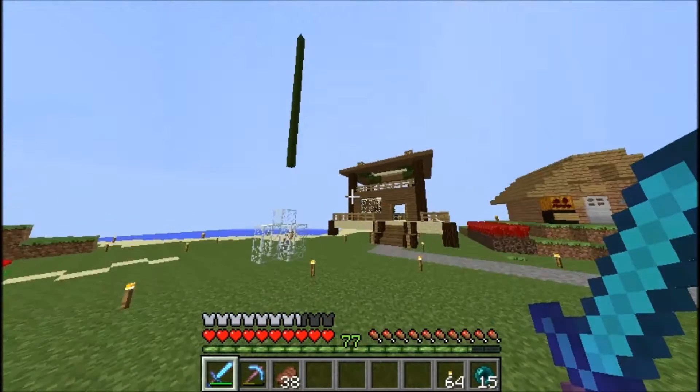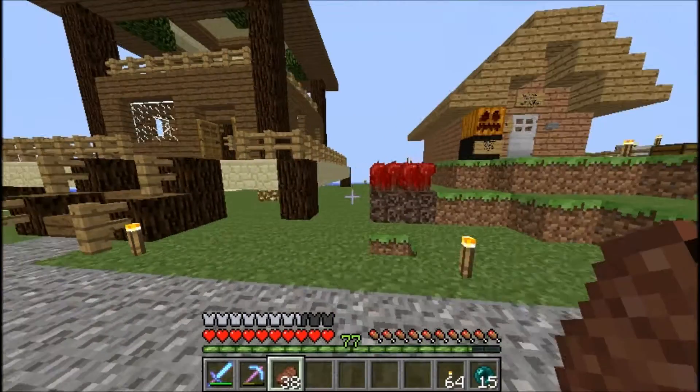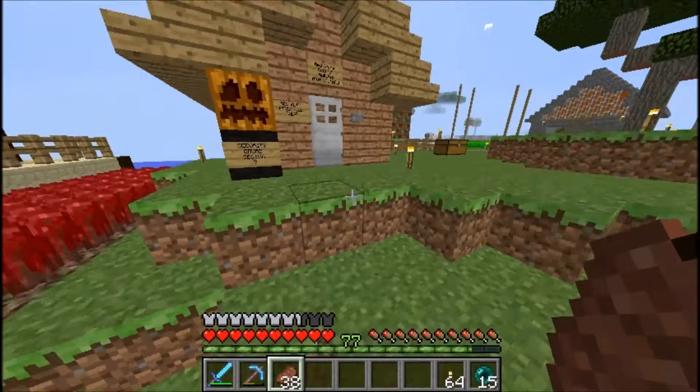This is my first world, so that was my house. I had a box house for a long time. And just like a year ago, I built that. I built a rail system under there that just went like 20 blocks that way, and I removed it.